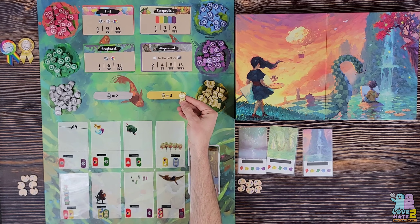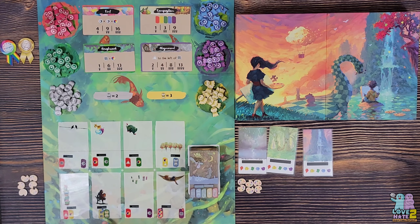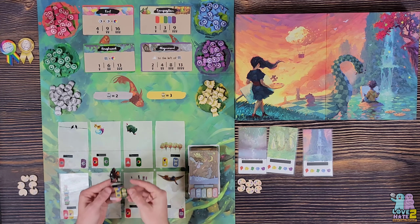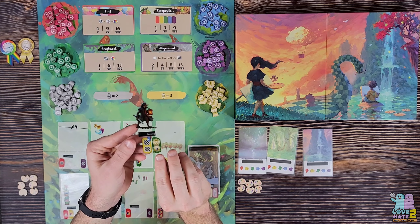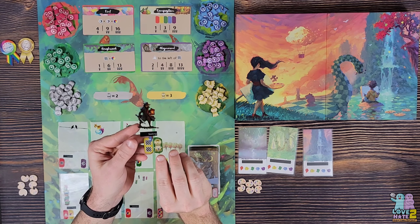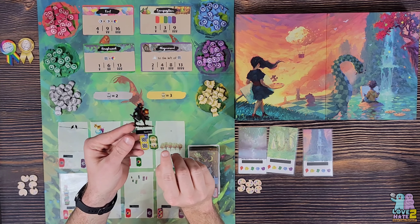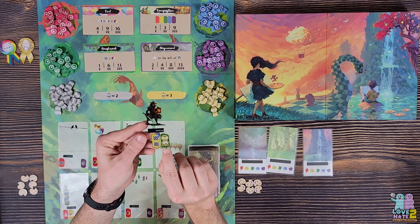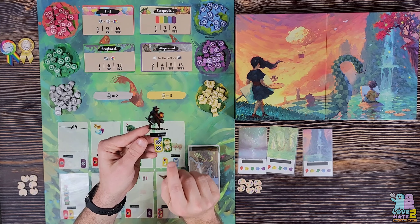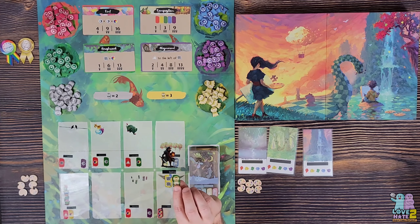You have the same ribbons as before, but there is a new type: the gold ribbon, worth three points. Certain cards from the Reflections deck will award gold ribbons for particular conditions — for instance, this card shows you need to get the tent icon or the non-color icon to the left or right of the green space shown here.